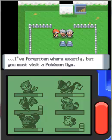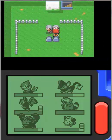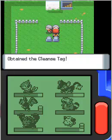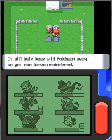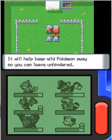I've forgotten where exactly, but I think when I beat the Veilstone City Gym I'll be able to use Strength outside of battle. The NPC also says: 'Let me make your journey out of this place less frightening — take this.' I obtained the Cleanse Tag, which is a held item. Let the first Pokemon in your team hold it and it will help keep wild Pokemon away, so you can leave unhindered.